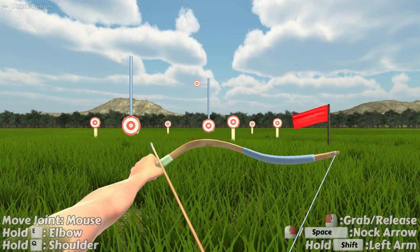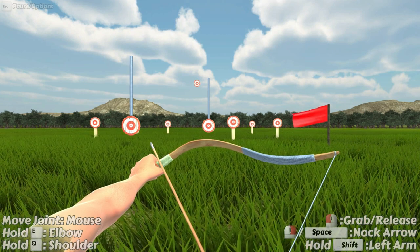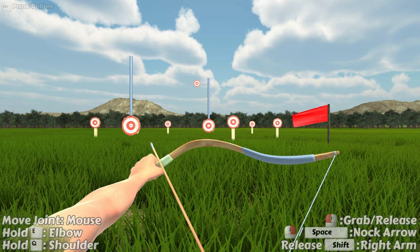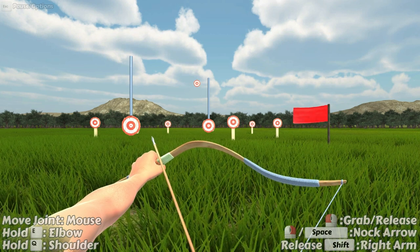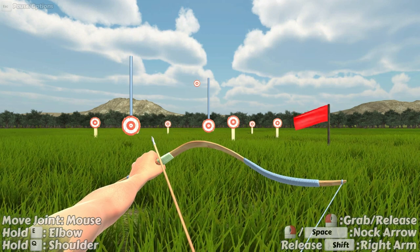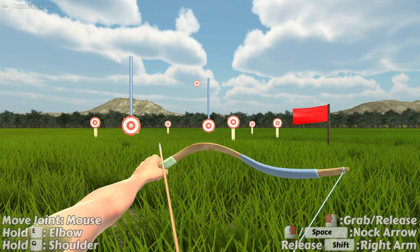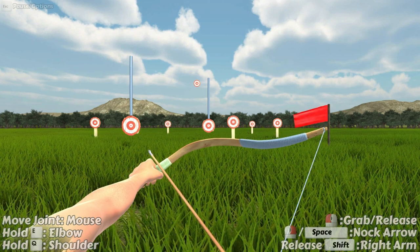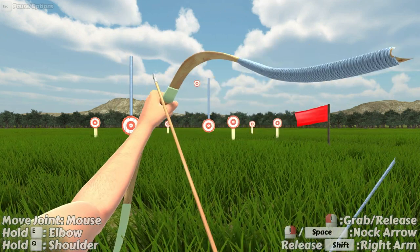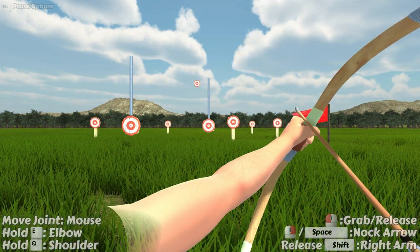Once it's knocked and the bow is drawn back, the next thing I want to do is move the left arm. I can do all the same movements as the right arm but by holding down shift. As I hold shift I can no longer move the right arm joints, but I can move the left arm. Holding shift and moving the mouse moves the left wrist. Holding shift and pressing Q moves the left elbow - up and down for bending, left and right to twist the arm. Holding shift and Q together moves the left shoulder.